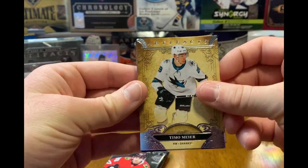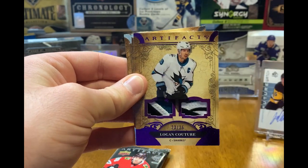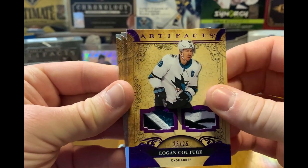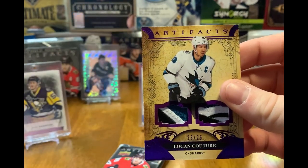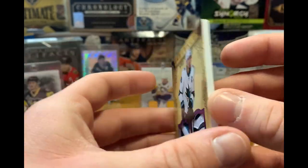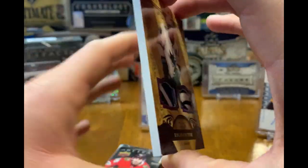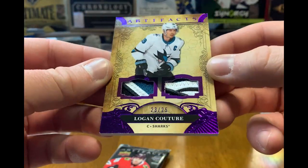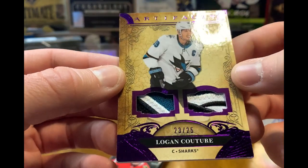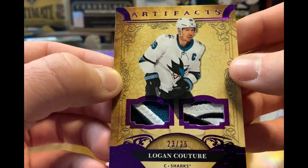Alright, there's Timo Meier — and was that Couture? Yep! There's the dual jersey Logan Couture, out of 25. That's a very nice card. That patch — very nice patches there. Captain of the Sharks, very nice. I like that card a lot. Three-color patch — you can see a little bit of blue up here, so three colors on both sides. Very nice.